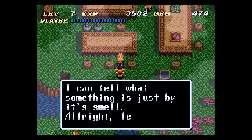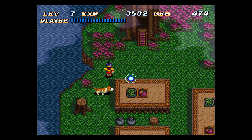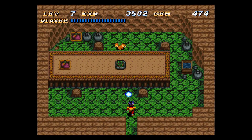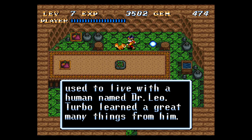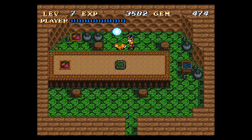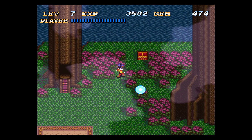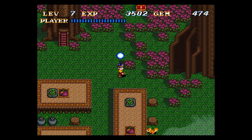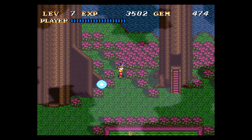I can tell what something is just by its smell. Let's see who lives here. 'Tubo the dog used to live with a human named Dr. Leo. Tubo alone learned many things from him. He used branches from the trees to make a tool called a raft.' So those rafts were built by Tubo — Leonardo da Vinci taught the dog how to build rafts. The lord of Soulblazer, ladies and gents.